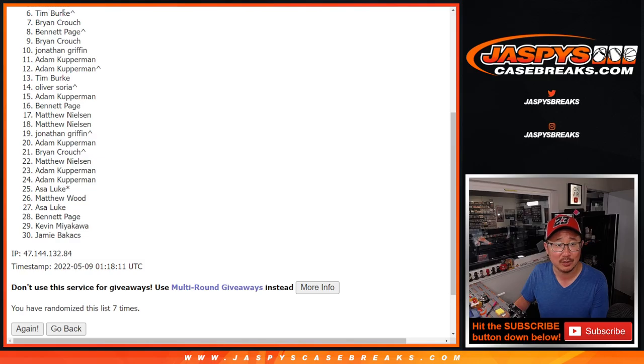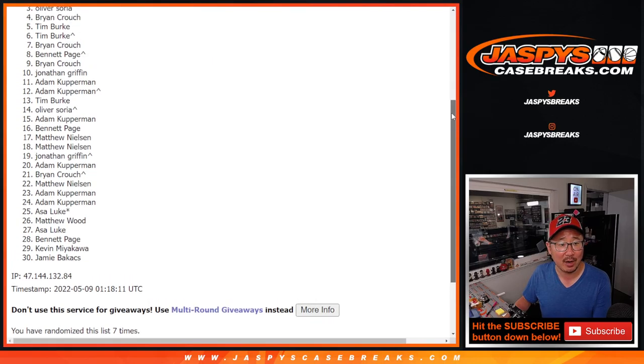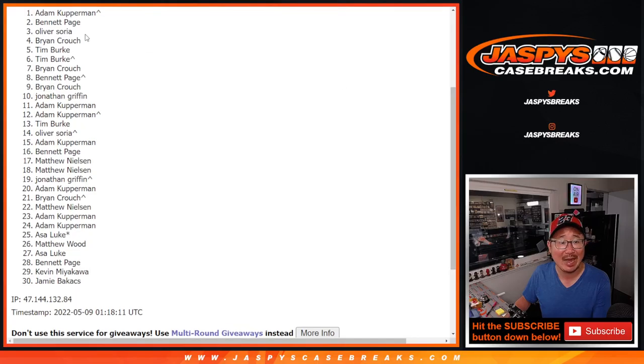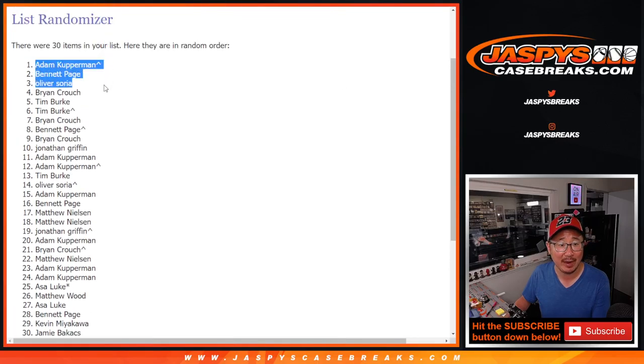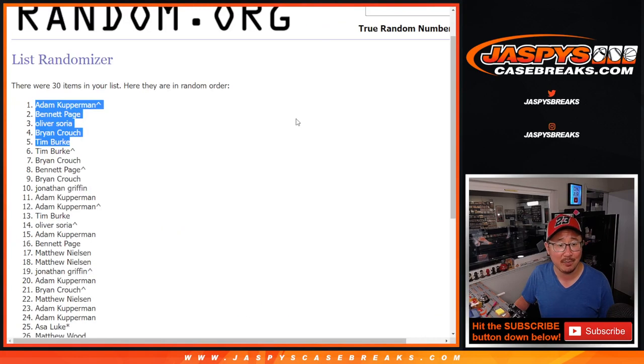Tim, sorry, very close, no cigar. Thanks everybody, from six on down to 30 — I appreciate it. Top five though, you're happy because you're in that Bowman team random — that video coming up right after this. Tim, oh, you did make it! Tim, you're happy. Brian Crouch is happy, so is Oliver, Bennett, and Adam. That extra spot working out for Adam. There's the top five. I'm Joe for JaskiesCaseBreaks.com — I'll see you a little bit later for all those Bowman breaks. Bye-bye.